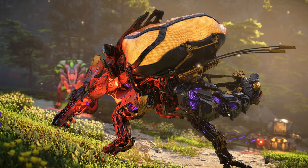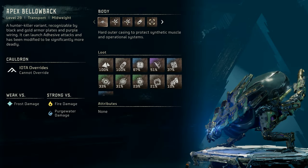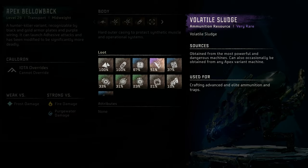Finally, let's review the Machine Catalog entry for the last variant of the Bellowback — the Apex Bellowback. Apex Bellowback: a level 29 transport mid-weight machine, a hunter-killer variant recognizable by black and gold armor plates and purple wiring. It can launch adhesive attacks and has been modified to be significantly more deadly. Quick note: I've concluded that must be a typo or a tease for a future variant, because I have yet to come across any variants of the Bellowback that use adhesive — the Apex variant instead utilizes fire attacks. The Apex Bellowback cannot be overridden. It is weak vs Frost damage and strong vs Fire and Purgewater damage. Loot remains largely similar to the Fire Bellowback, however with the addition of a 67% drop rate for Apex Bellowback Heart and a 51% drop rate for Volatile Sludge.